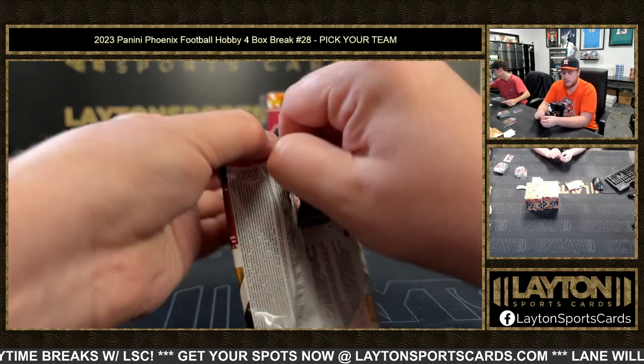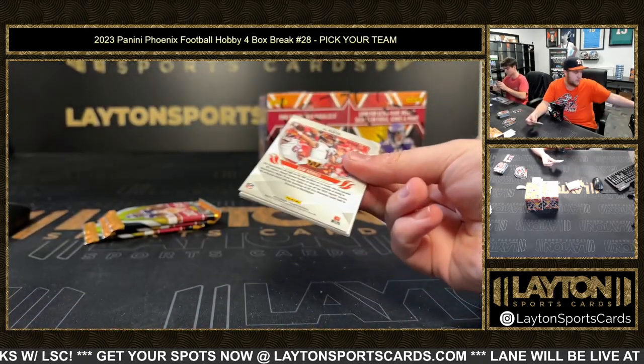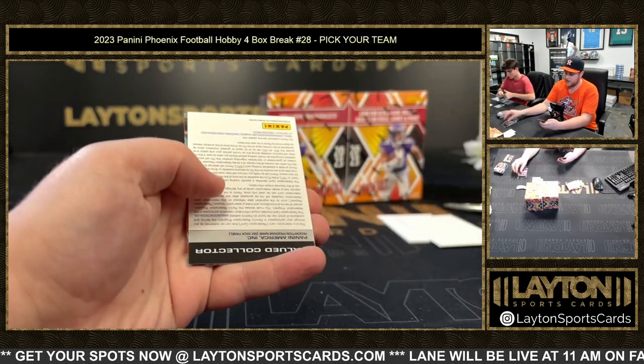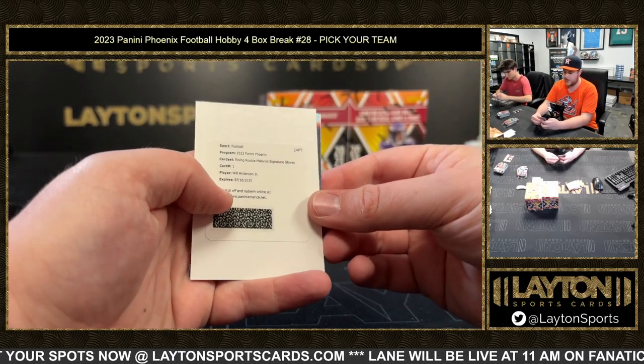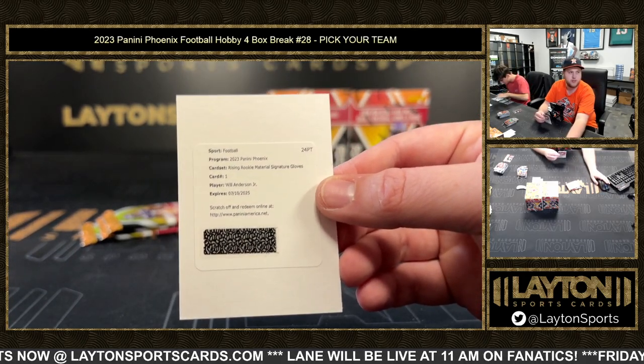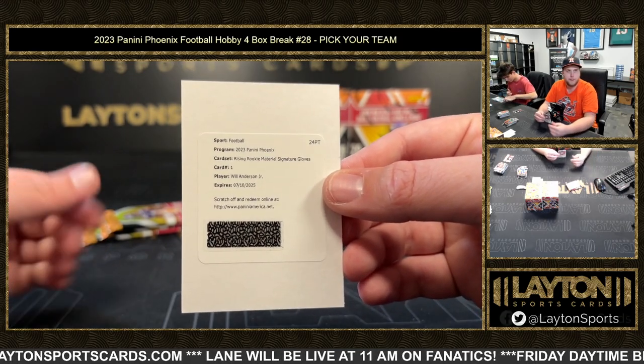Stroud silver rookie. Don't do that to Sam. Ravens still available, Titans still available in the next one. Jay Jetta's Playing with Fire. We got a redemption of Will Anderson — Rising Rookie Material Signature Gloves going to the Texans. That'll be a little bit lower numbered, which is nice. Congrats Houston.